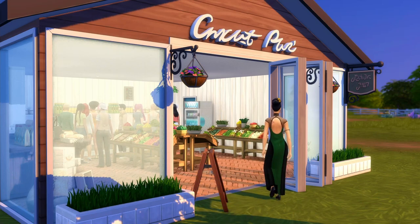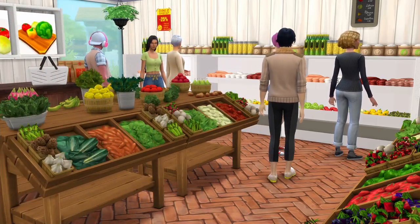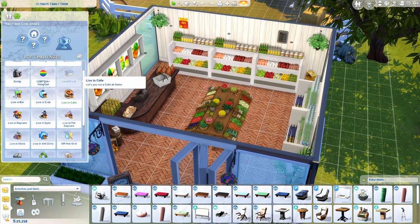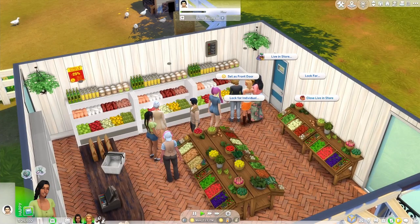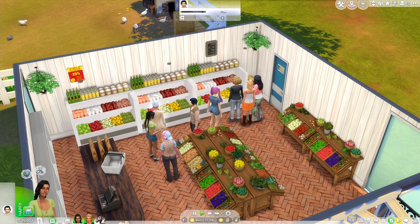When playing a ranch or farm style game, I really don't like selling crops and produce directly from my inventory because it feels a bit unrealistic. Fortunately there is a solution: the Live In Business mod by Little Miss Sam. This mod allows you to run a retail store, cafe, or any other business from your home lot. It's ideal if you want to establish a grocery store, farm stand, or farm-to-table restaurant while still working on your farm throughout the day. It's also super user friendly — you just have to add the relevant lot trait and use a door to open and close the store.